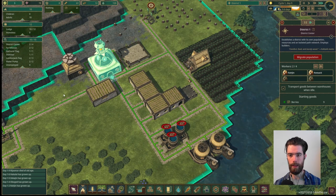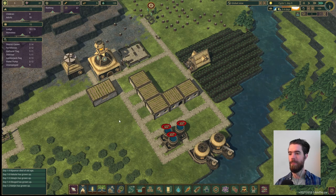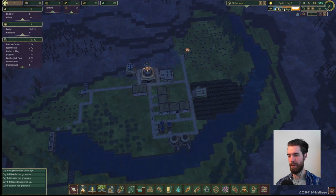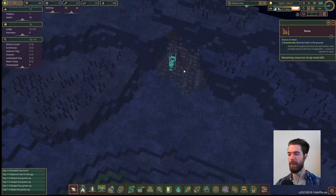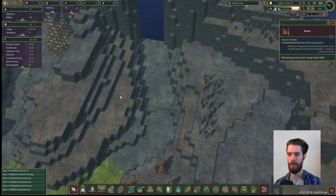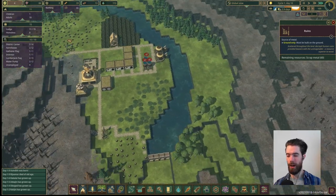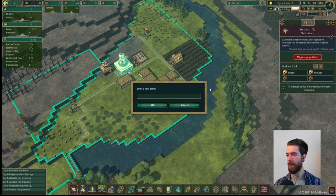One of our workers died of old age — that kind of puts us in a pinch. It looks like we're okay though, and now we have full population coverage. Hopefully we get a few children and start to replenish the population. Having a small population right now is fine — fewer mouths to feed early on. While the drought drones on, we have another three days to survive. Let's take a look at the full map. You have these areas of ruins from the previous human civilization — that's your source of scrap metal for more advanced buildings. There was one over here and there's an enormous one up at the very top of the plateau.